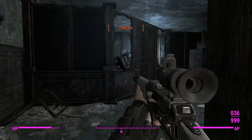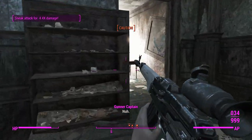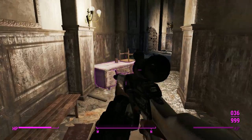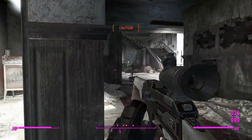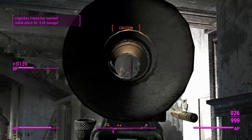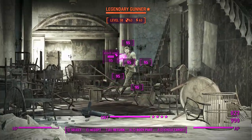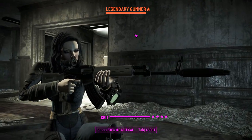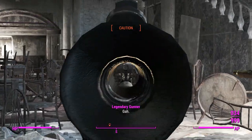Gunners like to do their execution parades in Quincy because they're sadistic. Hopefully that's where we'll find Matilda — we must act quickly because the execution ceremony is probably happening very soon. Switching to VATS, we're getting perfect accuracy at this range — very good. VATS will be a cinch with this weapon.